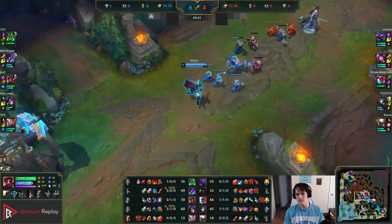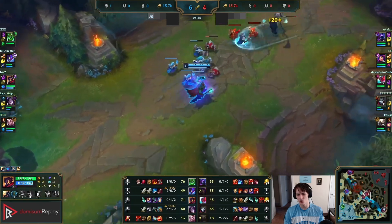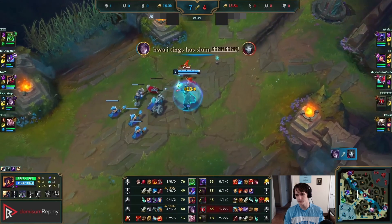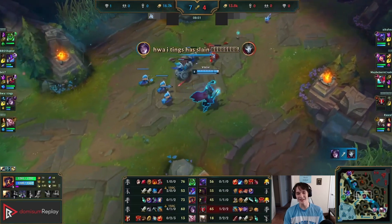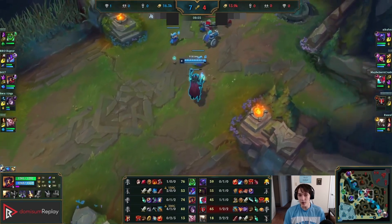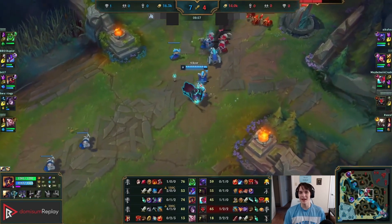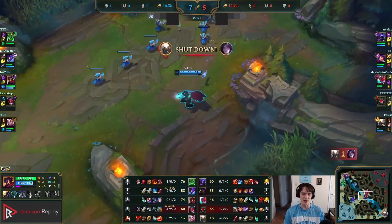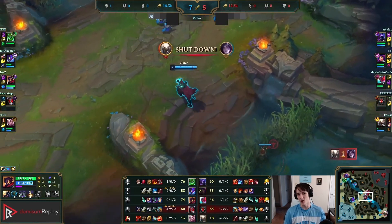We're throwing down good E's, trying to keep the Pantheon interested as long as possible. Really using that Lost Chapter, making sure we're poking with our E as frequently as we can, making it as hard as possible for Yone to get minions, to step up, to set up all-ins — all of this stuff.